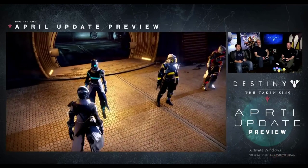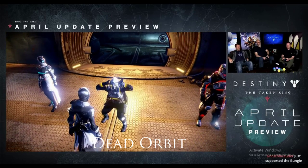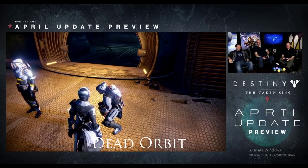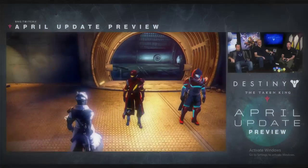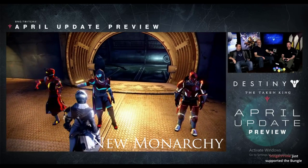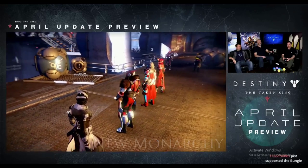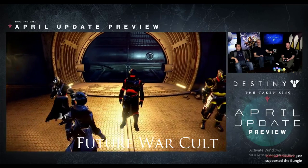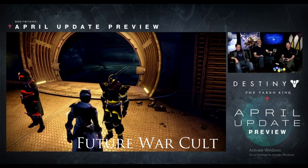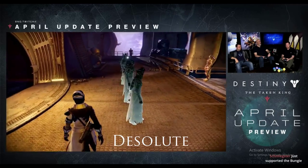We also got a good look at the new faction armors. First is Dead Orbit, showing the Hunter and the Titan. Next up is Future War Cult — here's the Hunter bathed in red, and the Titan doing some clubbing. And here is the brand new Taken Desolate armor — yes, it is armor and not a shader — that can be awarded in the Challenge of Elders.